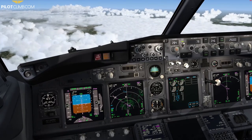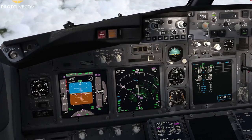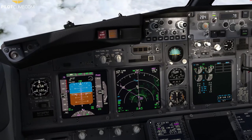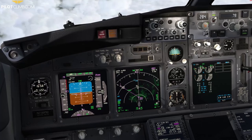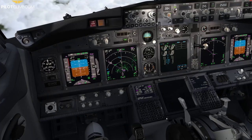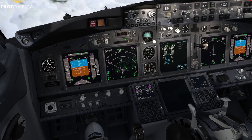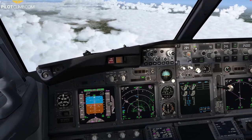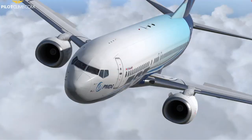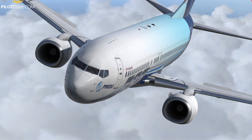Since I reduced the vertical speed, V-NAV Path is telling me I'm 3,060 feet above the profile. Our goal now is to get back on profile. We increase the speed and extend the speedbrake. The speedbrakes kill the lift — you can see them deployed here. By extending the speedbrake all the way to the flight detent, we increase drag and descend back toward the profile.